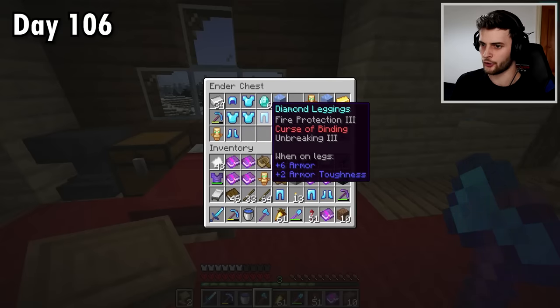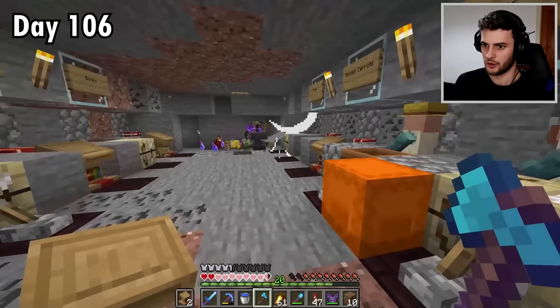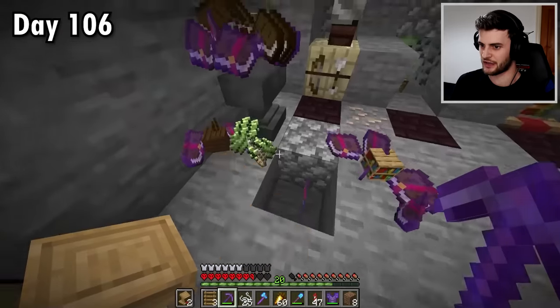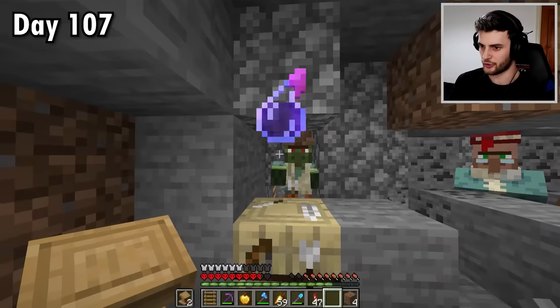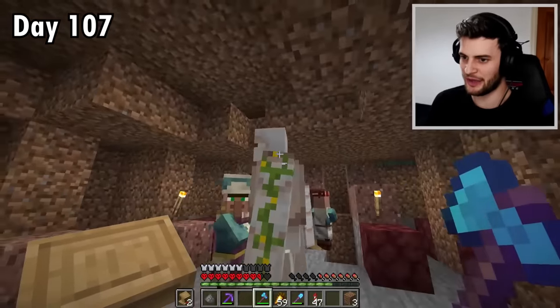I can now use the grindstone on all the things I got from the end city. A creeper just blew up — what a mess that made, it almost destroyed me. Couldn't have been a worse place for that creeper to blow up. Anyway, the main thing I can do now is get thorns three on my armour. This place is becoming a bit of a mess. Also need to cure this fella, and there's another creeper here while the golems are just standing doing nothing.